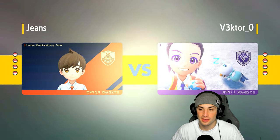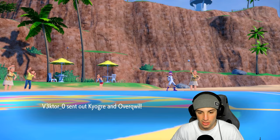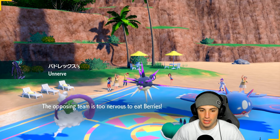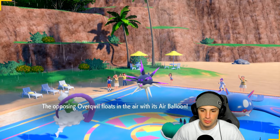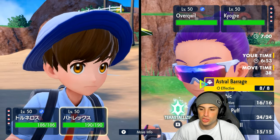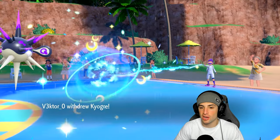Nice little Astral Barrage which is Spec STAB behind a tailwind — that's not bad. If they don't lead Whimsicott we might just go Bleakwind Storm instead of tailwind. They're going Overqwil and Kyogre. I think we have to go for tailwind because Overqwil has Swift Swim, which we do not like. We're just gonna go into a tailwind here. Actually I can't — I have Choice Specs — so yeah, Astral Barrage here. Let's just send it: Astral Barrage, Choice Specs, tailwind behind.